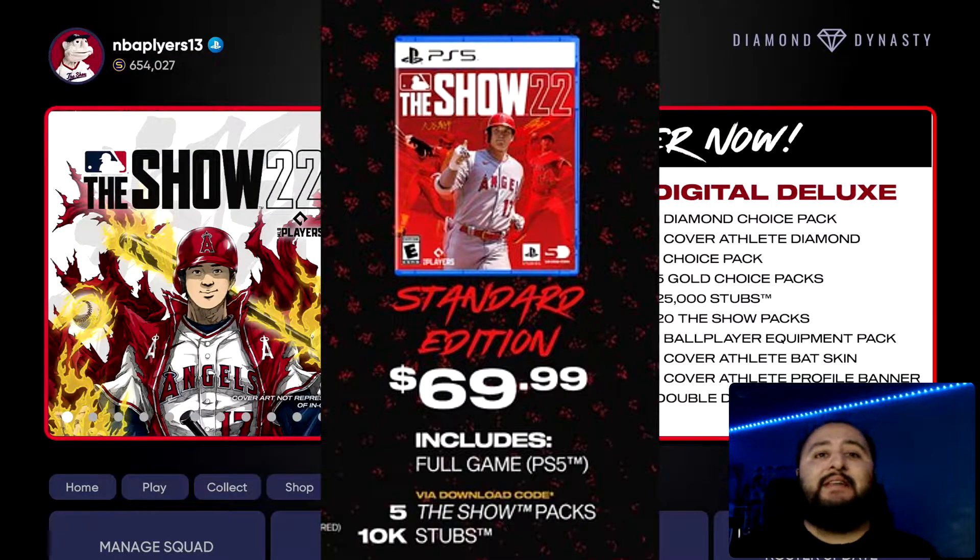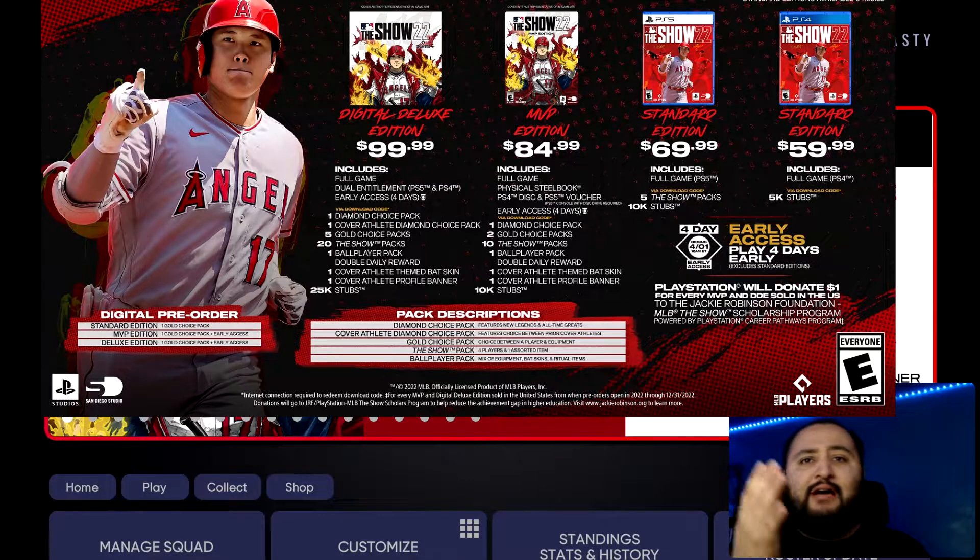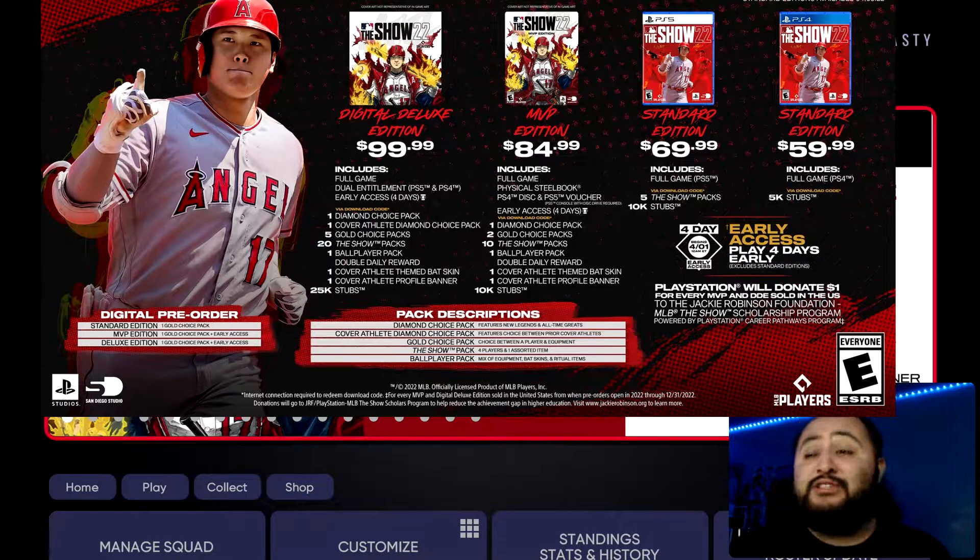If you're ever thinking about upgrading to a PlayStation 5, you might want to look into the MVP or the Digital Deluxe edition, because you'll be getting both the PlayStation 4 and PlayStation 5 versions, as well as a bunch of other cool downloadable things that are going to help you out a lot in Diamond Dynasty. Now the standard edition for PlayStation 5 is $69.99 — you get the full game, 5 show packs, and 10,000 stubs.